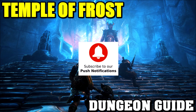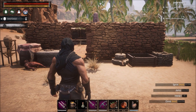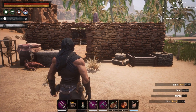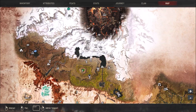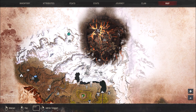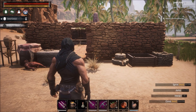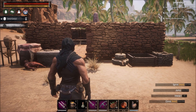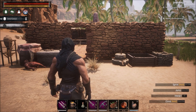Welcome to another episode of Conan Exiles dungeon guide. In today's guide we are going to be covering the Frost Keep dungeon, which is way up here in the north - the Temple of Frost. We're going to show you how you actually unlock the journey step, which is basically to kill the main boss, and then also we're going to make some black ice weapons while we're up here.